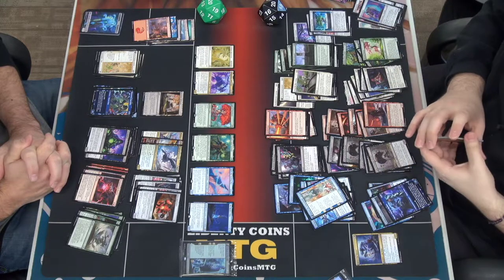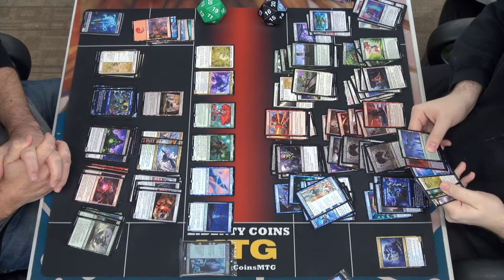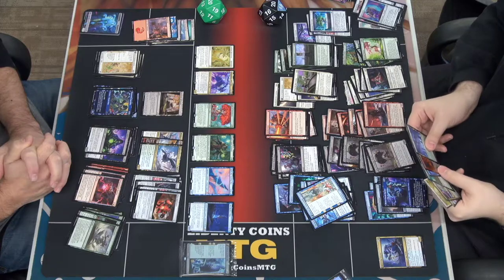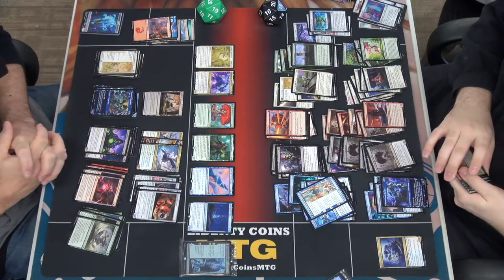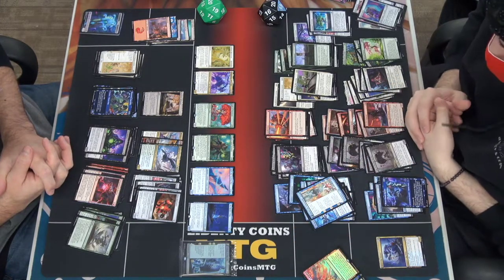The Swirling Sky — four blue blue for a 6/6, flying, ward 3. When it dies, choose one: return any number of target non-land permanents with total mana value six or less to their owner's hand, or mill six, then return up to two instant or sorcery cards from your graveyard to your hand.